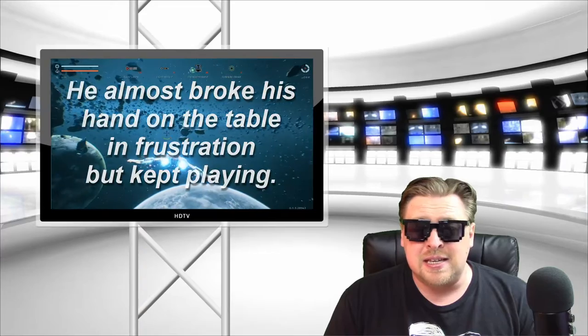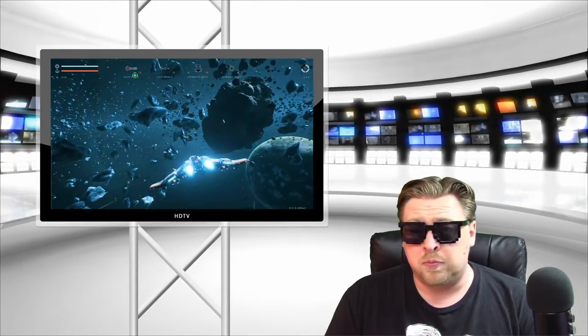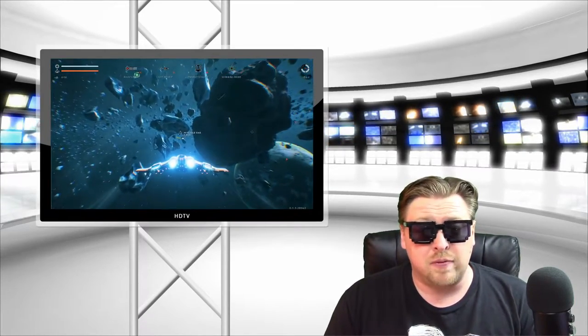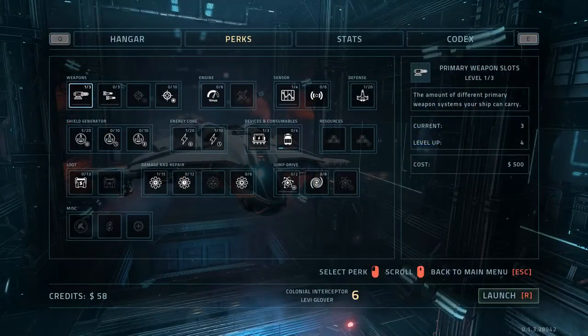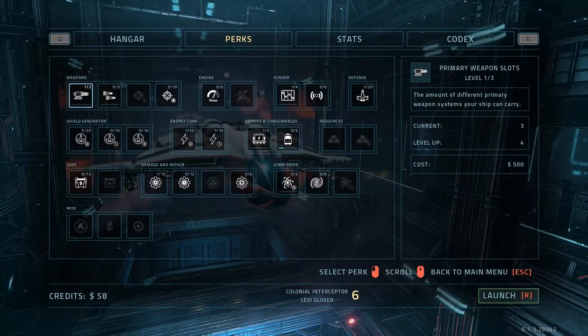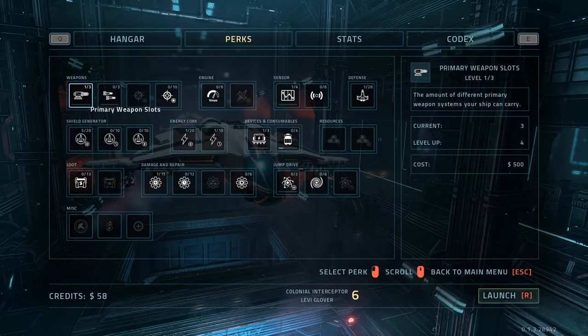Now, in between runs, the in-game currency you earn will give you the ability to unlock perks or improvements for your ship before you try your luck and skills again. Let's switch over so we can take a look at that system now. So this is the perk system, and as you can see there's actually a decent amount of upgrades and resources that you can purchase before you go on your next run.